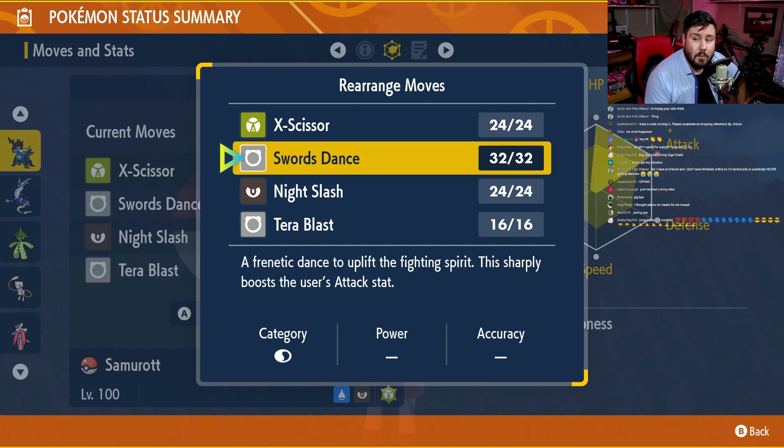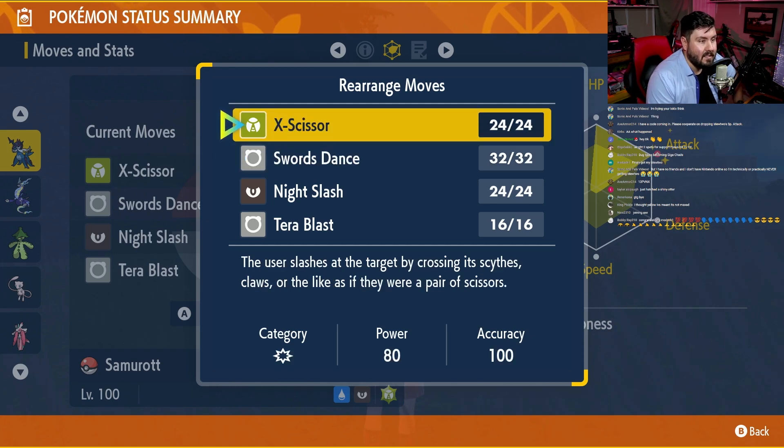The strategy is: use Sword Stance three times to get yourself to plus 6, use X-Scissor until you can Tera, and then once you Tera, start running X-Scissor until you just wreck Mewtwo. But don't take my word for it — let's see it in a raid.